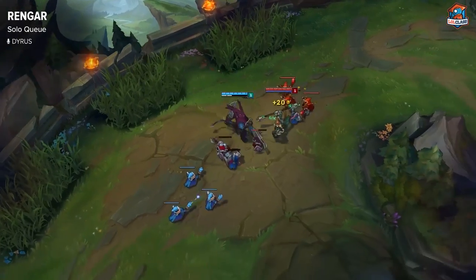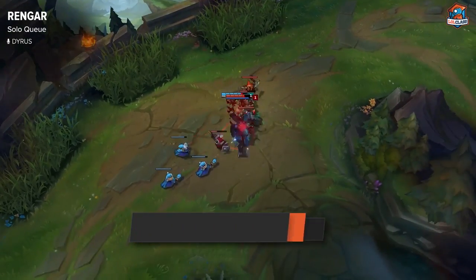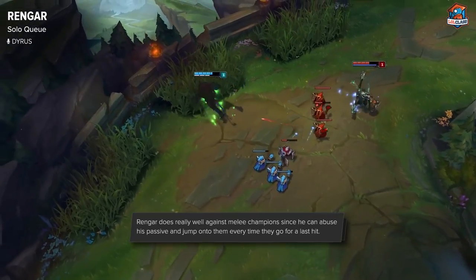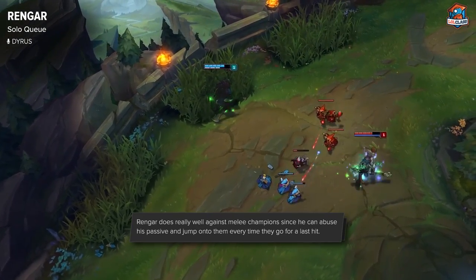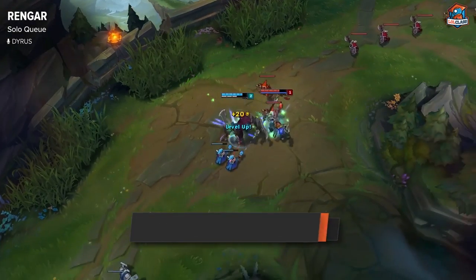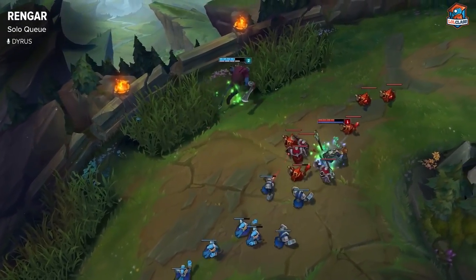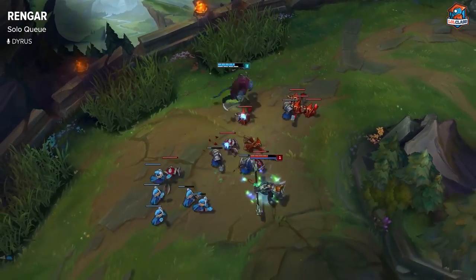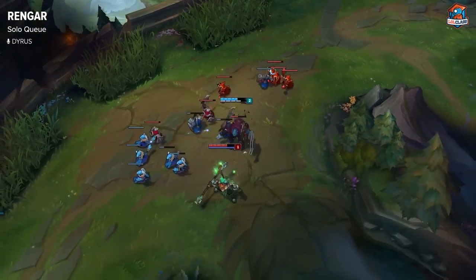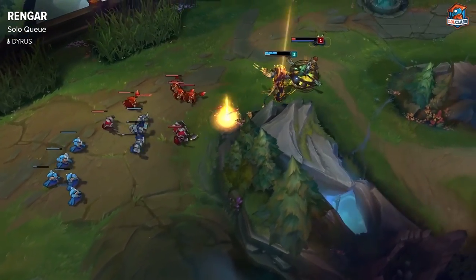As Rengar, it's very good to be against melee champions because you can use your jump in the brush to gap close and constantly trade with them. Because you don't have a mana pool, for the most part you should be able to out-trade most champions. If you're against ranged champions, you can easily kill them from level one to two. If you can't kill them early on, you may have a problem later because some champions are able to push you out and keep you away from your brush.